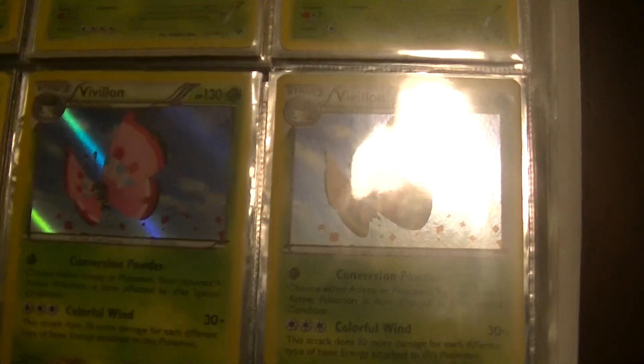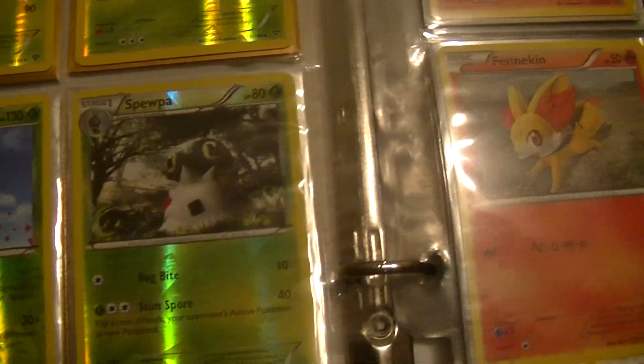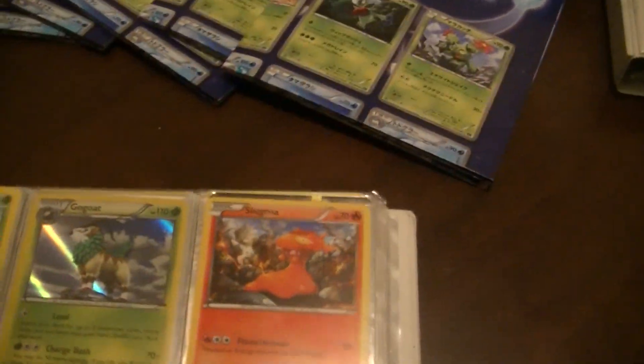There are 146 cards and I have the doubles of all of them except for the EXs, of course. Both Vivillons, as you can see. The reverses of all of them — Jaspeen, Finneon, Slugma, all of these. Gogoat.